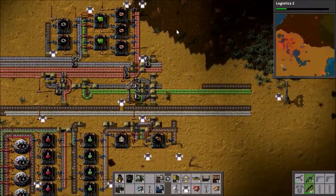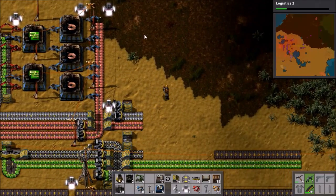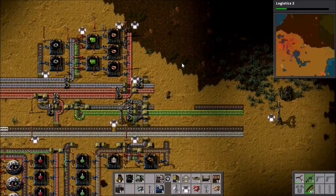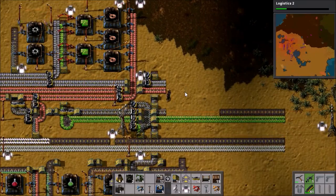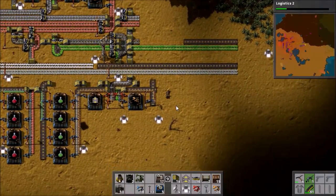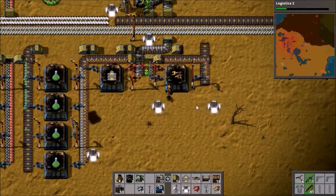At some point the line breaks off to become advanced circuits — probably about here. What do we need for advanced circuits again? Plastic, circuits, copper — easy enough. I suppose we'll set that up in a minute. But first I think I will set up smart inserter production here.